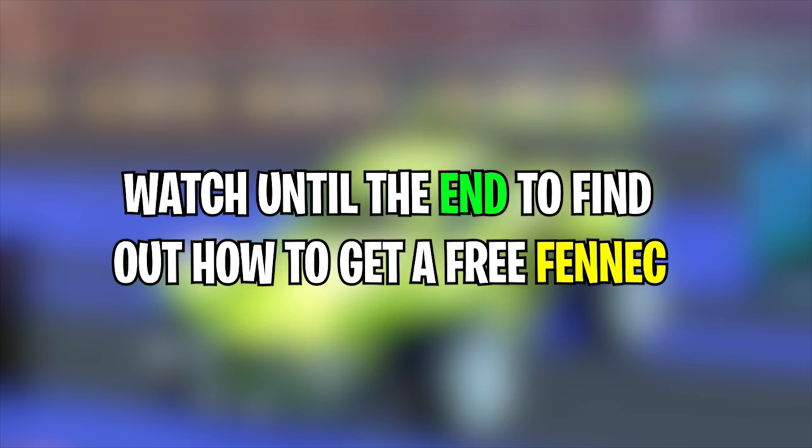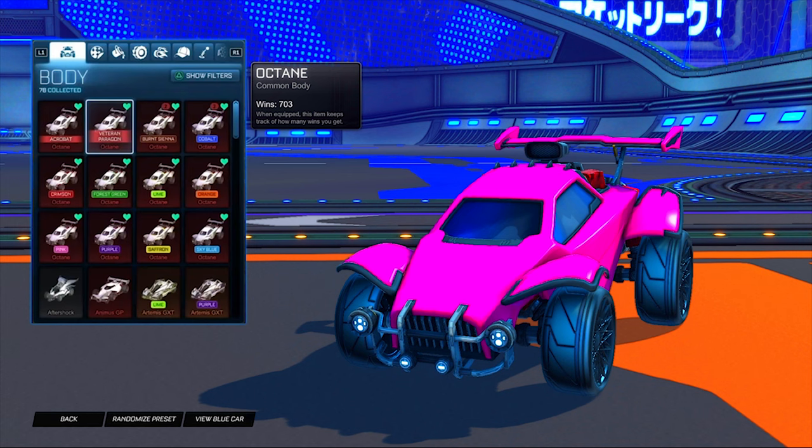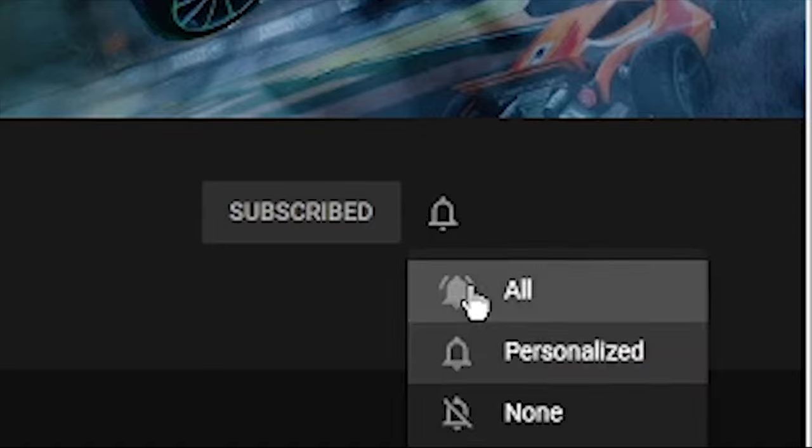Make sure you watch to the very end to find out how you can get a free Fennec in Season 6. When we hit 25,000 subscribers, I'll be giving away 25 painted Octanes to 25 lucky people. All you have to do is subscribe with notifications on, like the video, and comment your username and platform below.